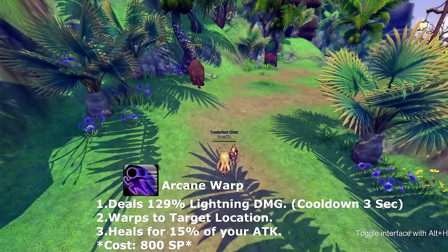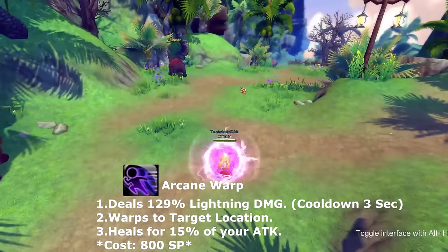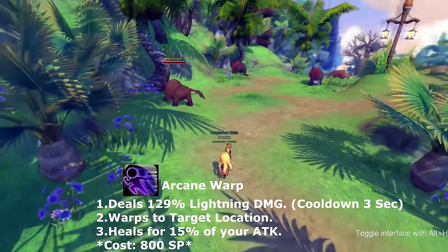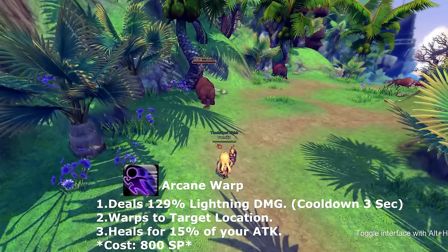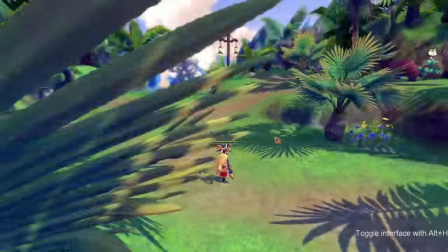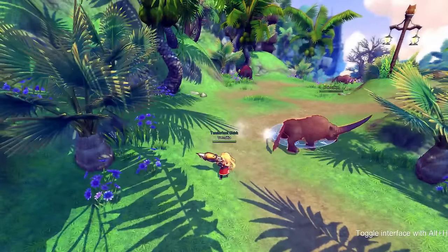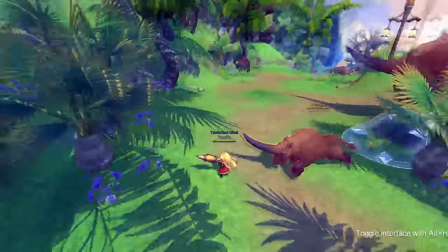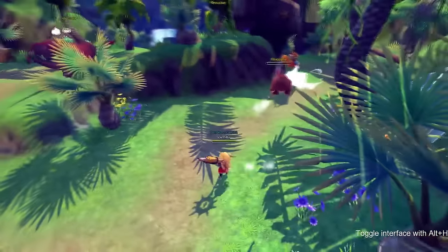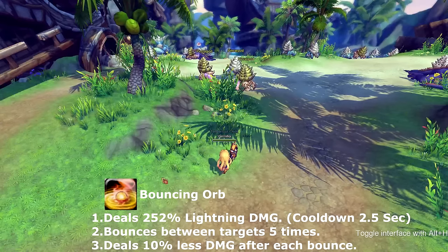Your next skill is a teleporting skill. If you're using a mouse it teleports you anywhere you want, but if you're using a controller it teleports you straight to the enemy. This skill does have a perk: it heals you for 15% of the damage you deal. It goes on cooldown for three seconds, but it also costs you at least 800 SP to use.